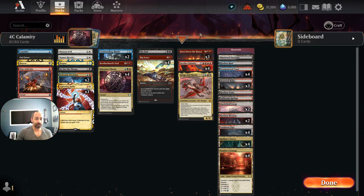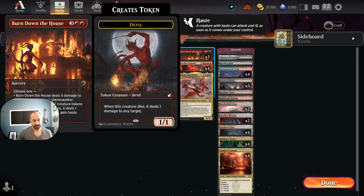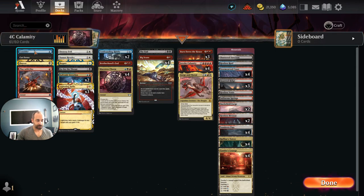What we want to do with Invoke Calamity is have stuff in our graveyard that either kills our opponent or kills our opponent's board — and in combination that adds up to six CMC. In this version we're only playing three other five-mana spells, and they're all Burn Down the House. We want to be casting Burn Down the House plus any number of one-mana spells like Play with Fire, Rest, Cut Down, or Consider — whatever we need — dump things into our graveyard and then recast them with Invoke Calamity.